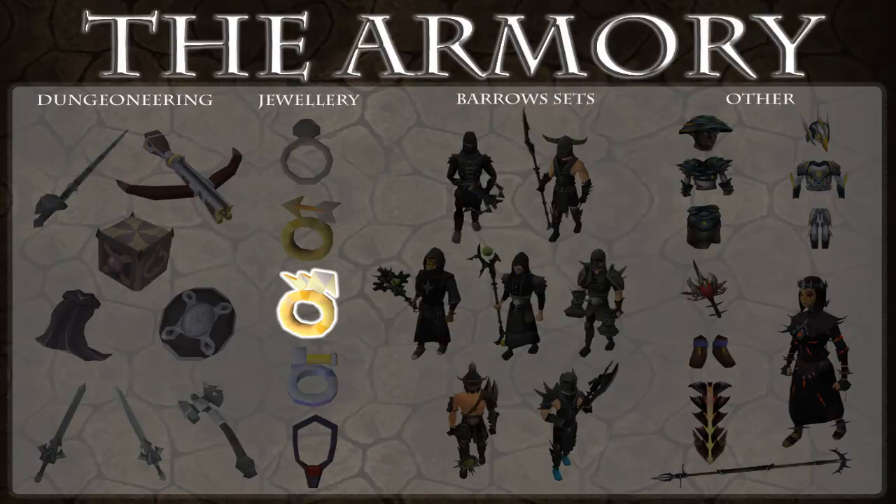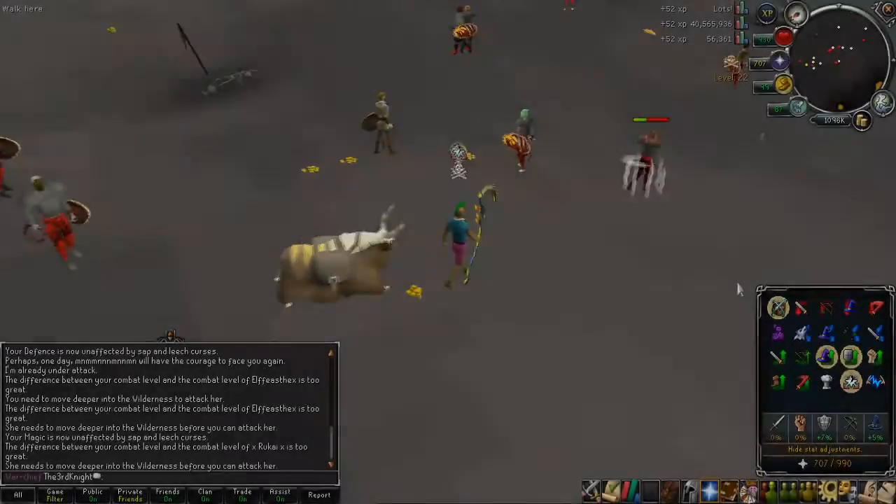On screen now is the armory and all the items I've unlocked so far, which is just one — the Seer's Ring Imbued. And I've also finalised all the items on that.